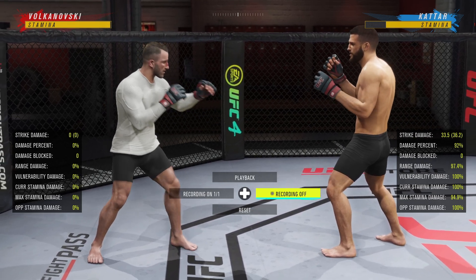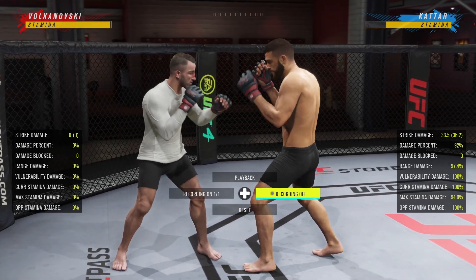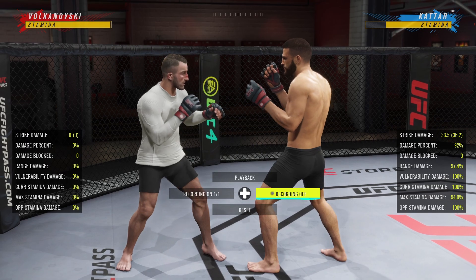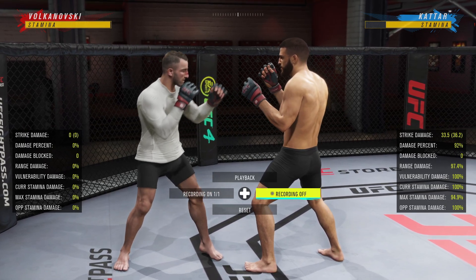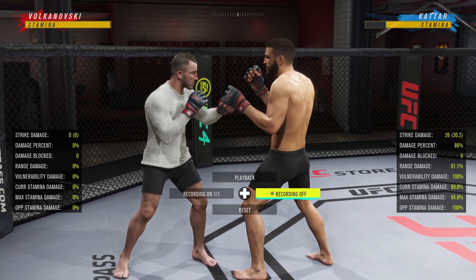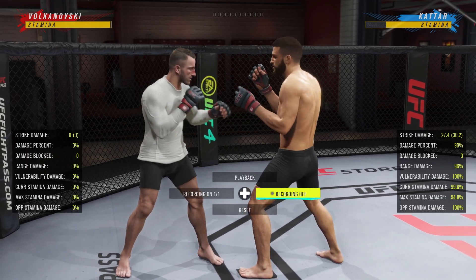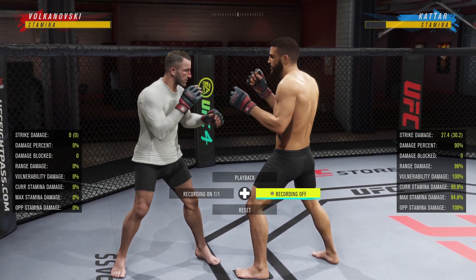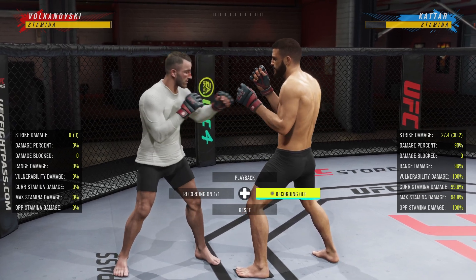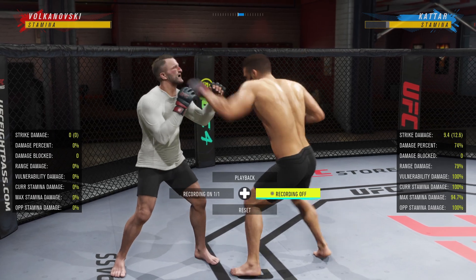Bonus combo: when your opponent has low head health, just do jab, rear hook. Trust me — a lot of high-level players use this. It's probably one of the best short combos in the game.